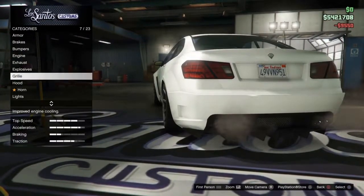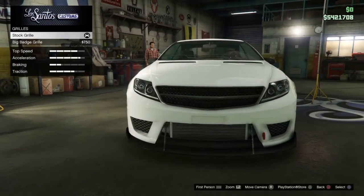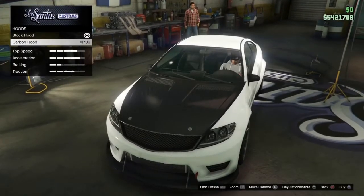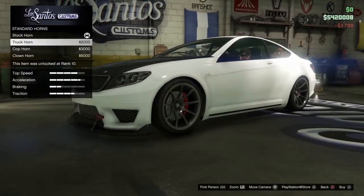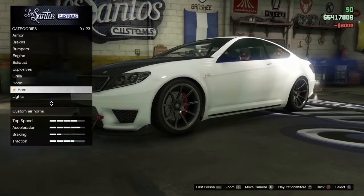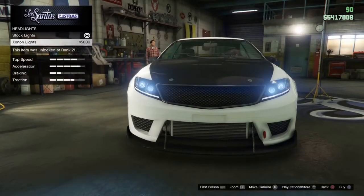Keep the grill stock — I don't like having the massive logo on the grill. Go down to hood and put on the carbon hood. Then go down to horns and put on the cop horn — it just sounds better than the standard horn. Go down to lights, then headlights.